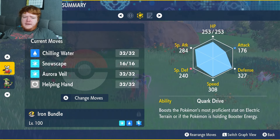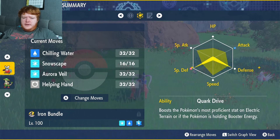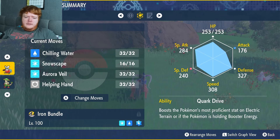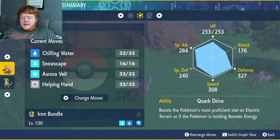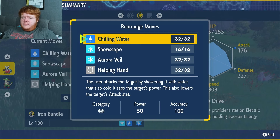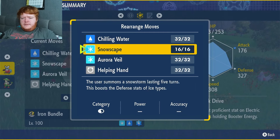Max IVs in everything except Attack. We use Special Attack just because Iron Bundle has a decent Special Attack without training it in EVs, so it might do a little bit of damage. The ability is Quark Drive - in case there's another Pokemon with Electric Terrain, it will boost our Defense by 30% since it boosts the highest stat. Then we have Chilling Water: 50 power, 100 accuracy - and if there's an Acid Spray user, you'll do a little damage and lower the target's Attack.